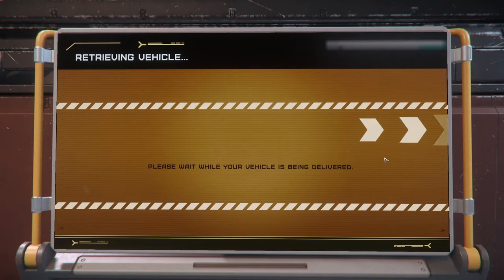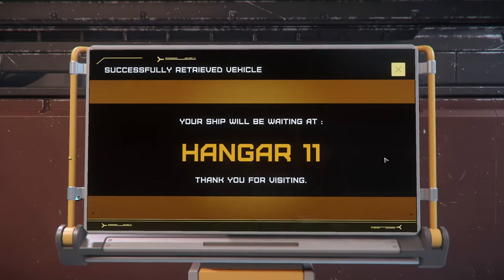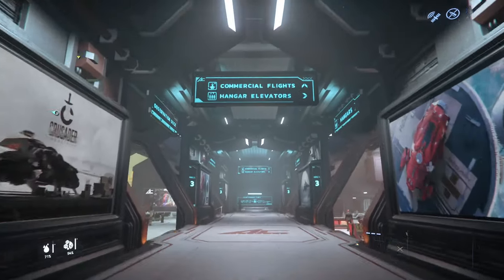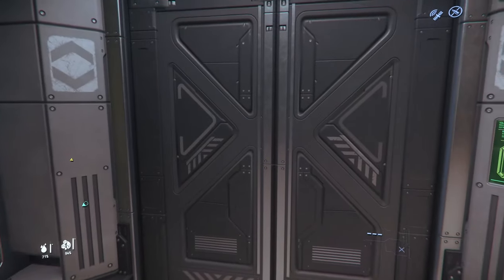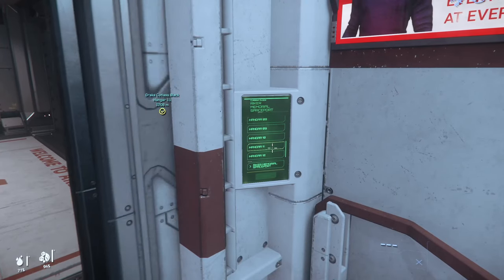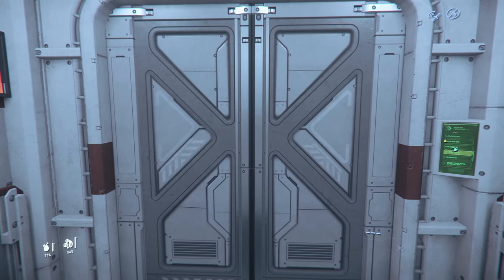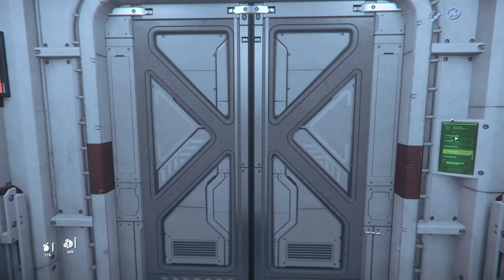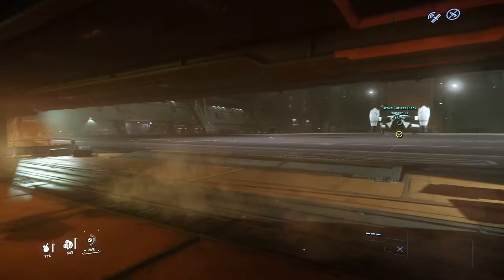I'm going to grab out my Cutlass, and the A sub terminal tells me that it's at hangar 11. Follow the path round — all of the hangar elevators are on the right-hand side. Look for the signpost saying hangars and call the elevator there. If you need a reminder, look at the indicator for your ship. Select hangar 11 from the terminal. If you don't see it in the list, while focusing on the panel with F held down, just scroll down on your mouse wheel to get more options.